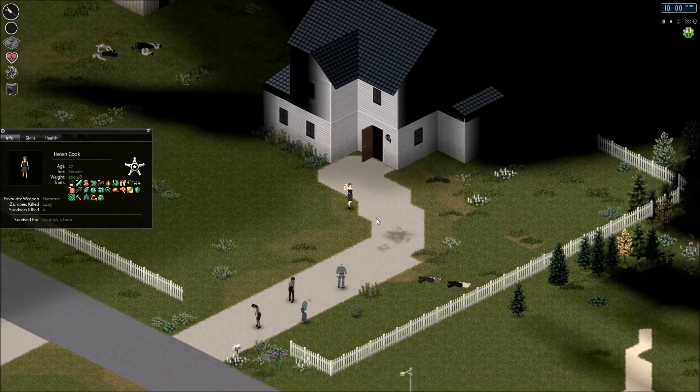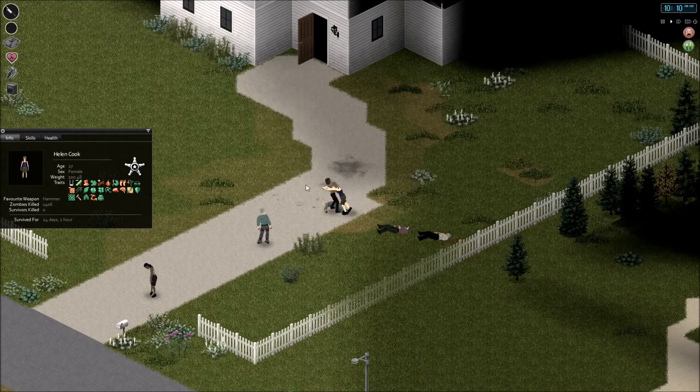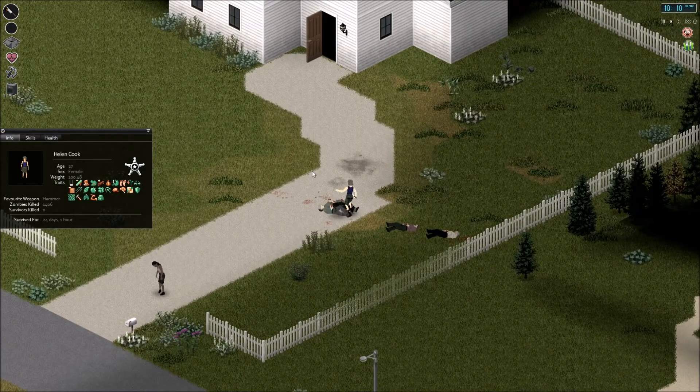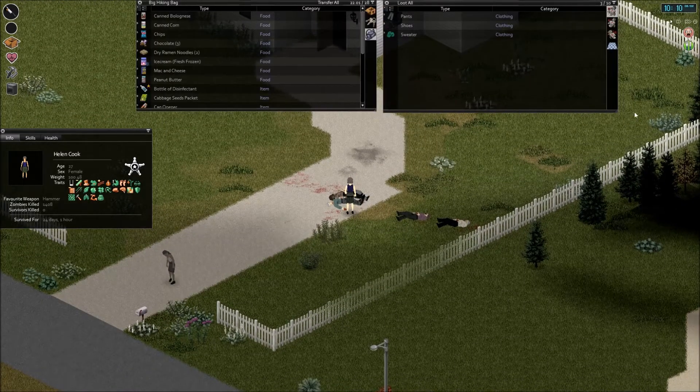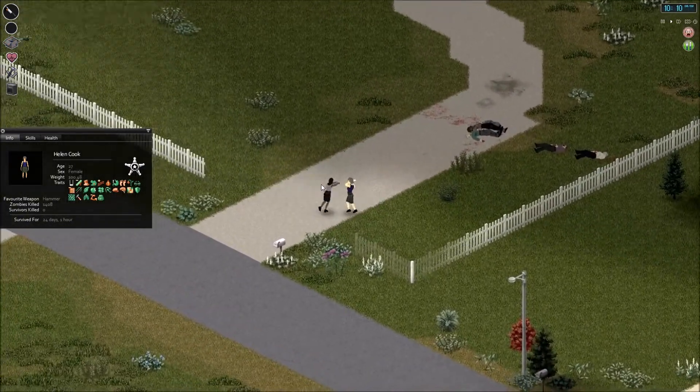Let's just take a can opener just in case we don't have one at the warehouse. Fresh new day starting at 10 in the morning. We've killed 1,400 zombies. Been alive for 24 days — hasn't even been a month. I feel like I've been with Helen for so long, but it really hasn't been a month yet.